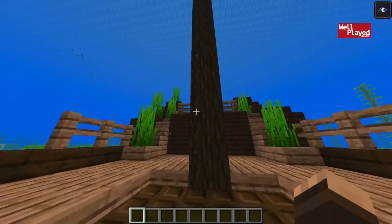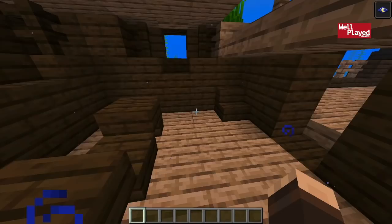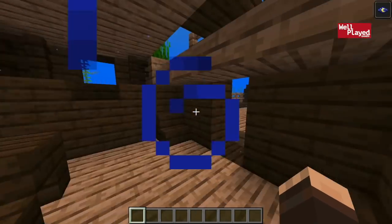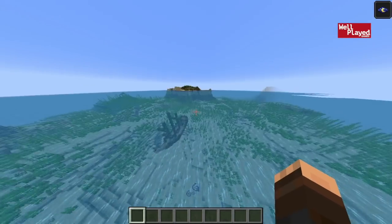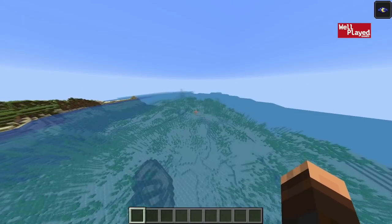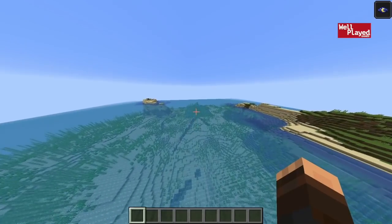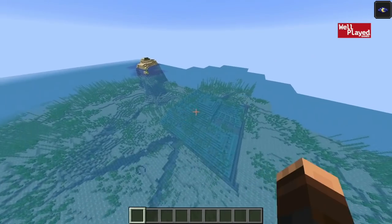That coal might help you get some torches going. Up on the top deck there is a little captain's room with some valuables — some emeralds, even a diamond to start off with, and some lapis. So you can get started really well with your survival world right here. And then eventually, once you're all geared up and ready to go, you can go ahead and attack the ocean monument right beside the ship. Be sure to use those coordinates and check out this spot — you will not regret it.